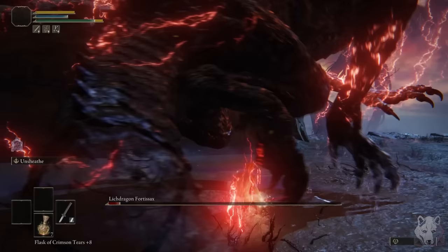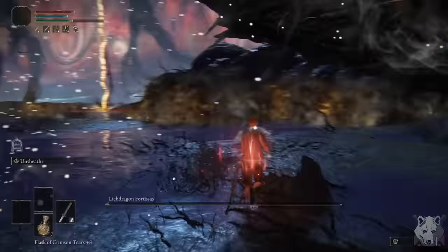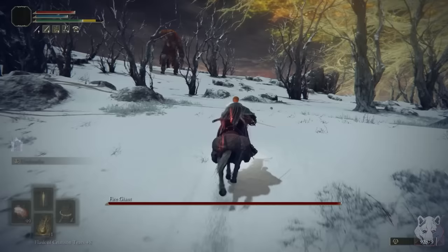I have a feeling this might be rough. And rough it was! Similar to Radahn, I'm realizing that I usually do Fortisax when I'm a smidge overleveled. Unfortunately I didn't find any neat strats for this fight — I literally just stuck to his ankles and slashed away until he died. A pretty by-the-books big boss fight, honestly.